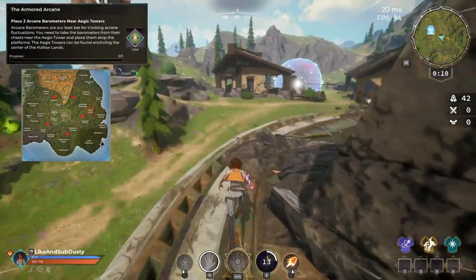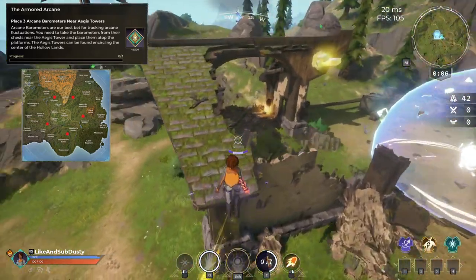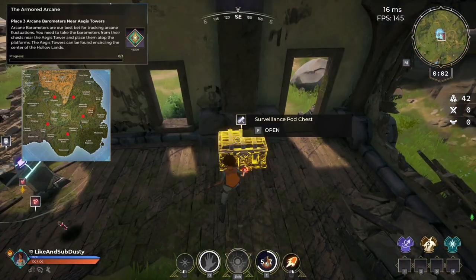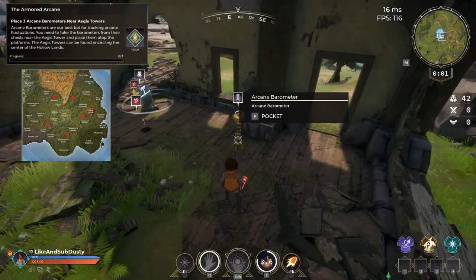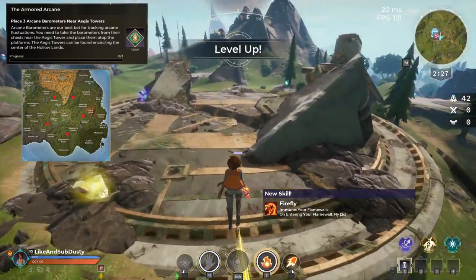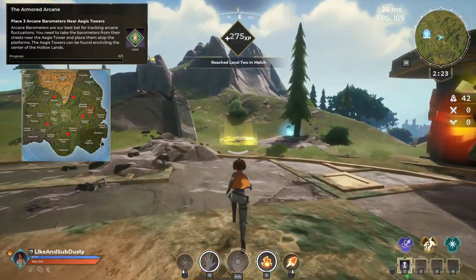This next quest requires you to place three Arcane Barometers near the Aegis Towers. If you're not sure where these are, just look at the map on the left of your screen which outlines all five of them. I'll show you where to find all the gear for this quest for each of the Aegis Towers, but you do only need to do three out of the five — you don't have to go to all five like I do.